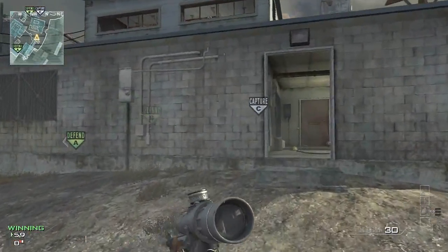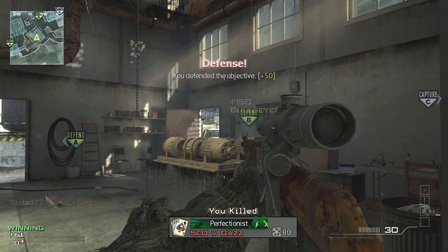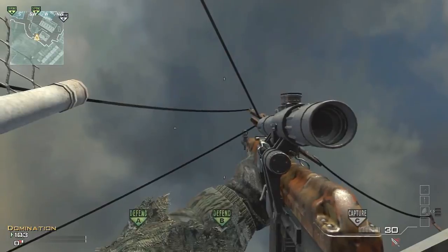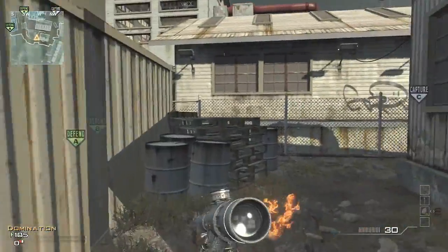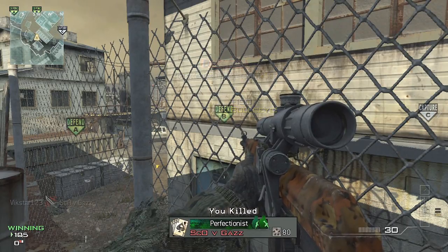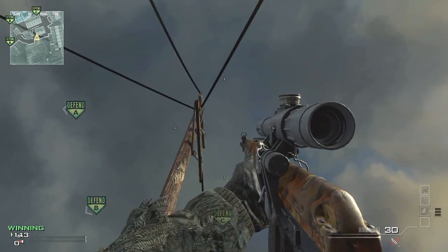Moving on to the B spots. Once you're in position, look directly up. When the flag starts flashing, that's when you know they're there — throw the throwing knife and they're gonna get taken out. These are especially useful for when you're just trying to get to that flag in time and you might not make it. Just put a throwing knife up in the air and humiliate your opponent.